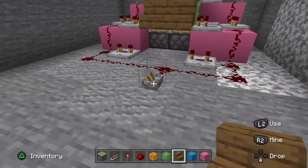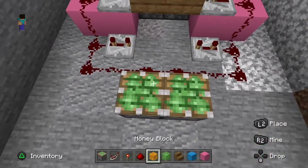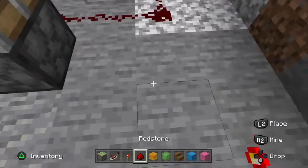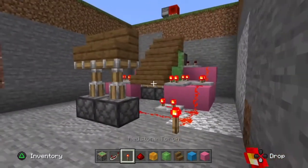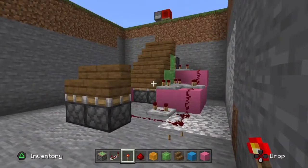The staircase extends, and right here where that lever is, you want to put 2 like that. Imagine my redstone torch as a lever — it would then look like that. And then that's it.